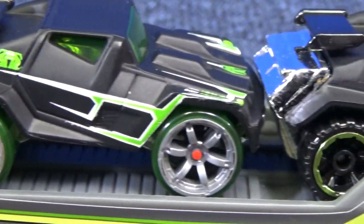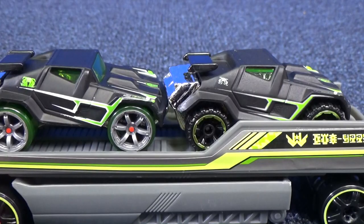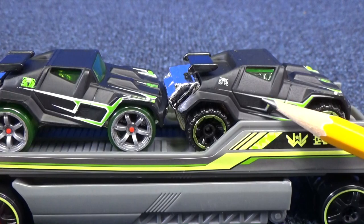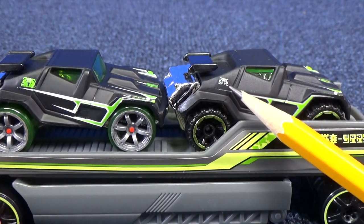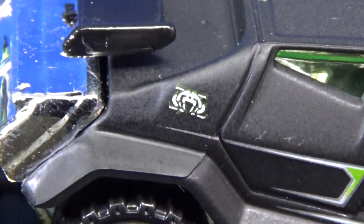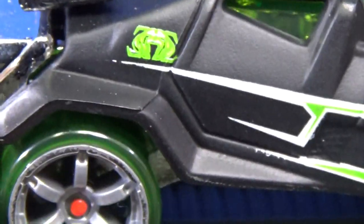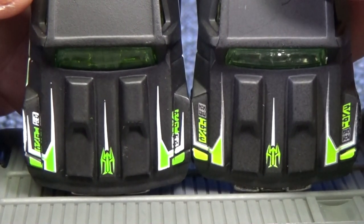They didn't give the Drones version the special co-mold tires, but still it looks fantastic. They gave it practically the same design — same stripes, just a little bit different. It's more of a solid green than green and white. The logo right here is more white, whereas the Acceleracers version is definitely greenish. Let's check out the hoods — same design, just a little bit of a difference in the color presentation.